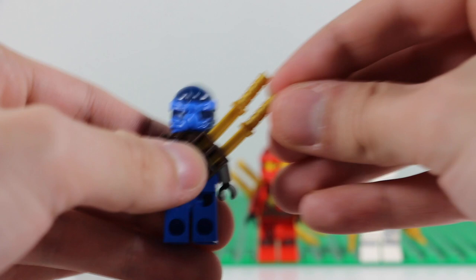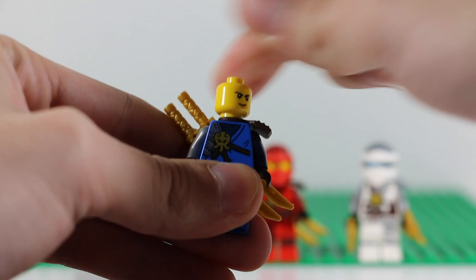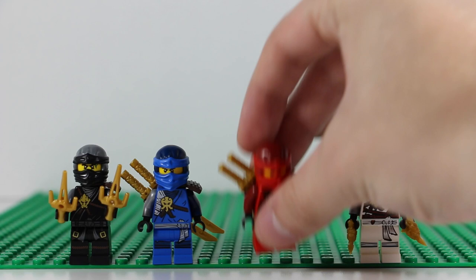Next we have Jay, my favorite ninja. He has two swords, just like Kai, which you can put in the back holder. With the mask on, you have a smirk. And you have a worry face as well, which makes a lot of sense for Jay being the comedic one.